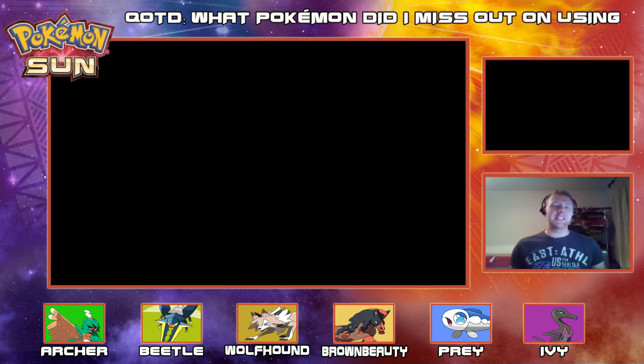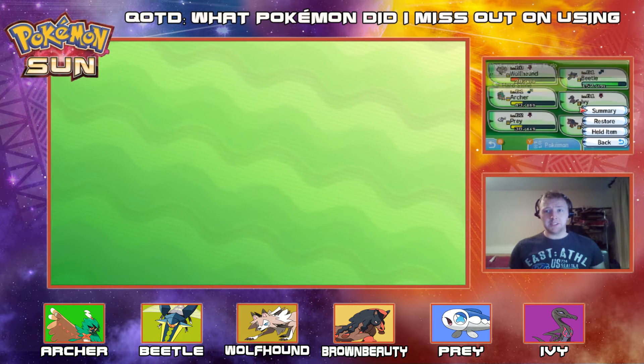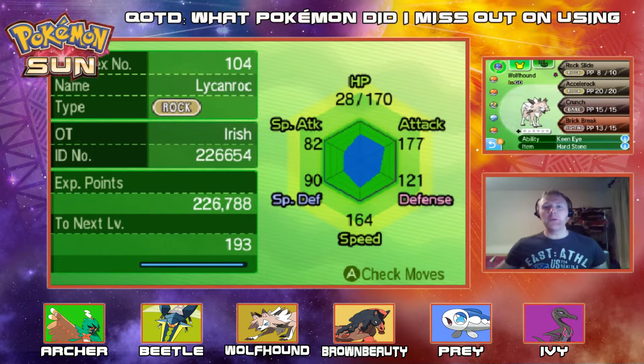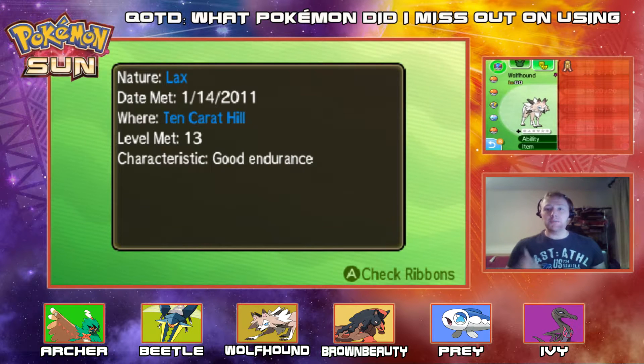Before we do all that, let's have a very quick team recap. My team is quite weak at this point. Out front we have Wolf Pound, our Lycanroc, holding the Rockium Z to power up that rock side, with Accelerock as its boss move, also carrying Crunch and Brick Break. Lax nature with good endurance because this wolf can run all day and all night for you.